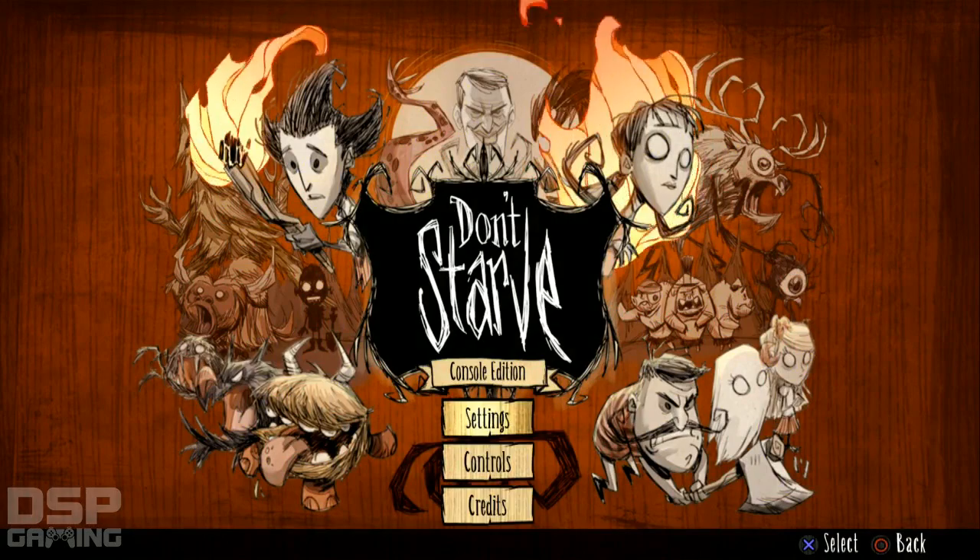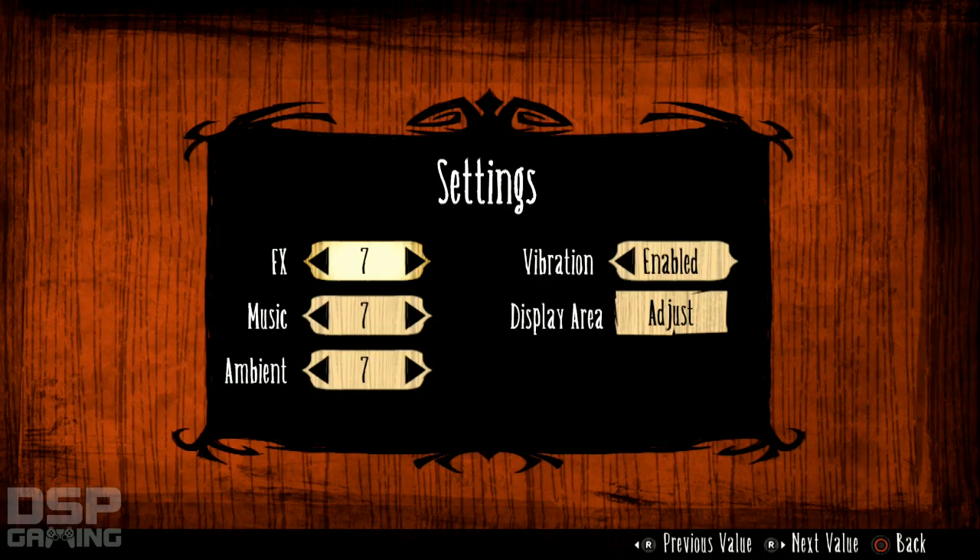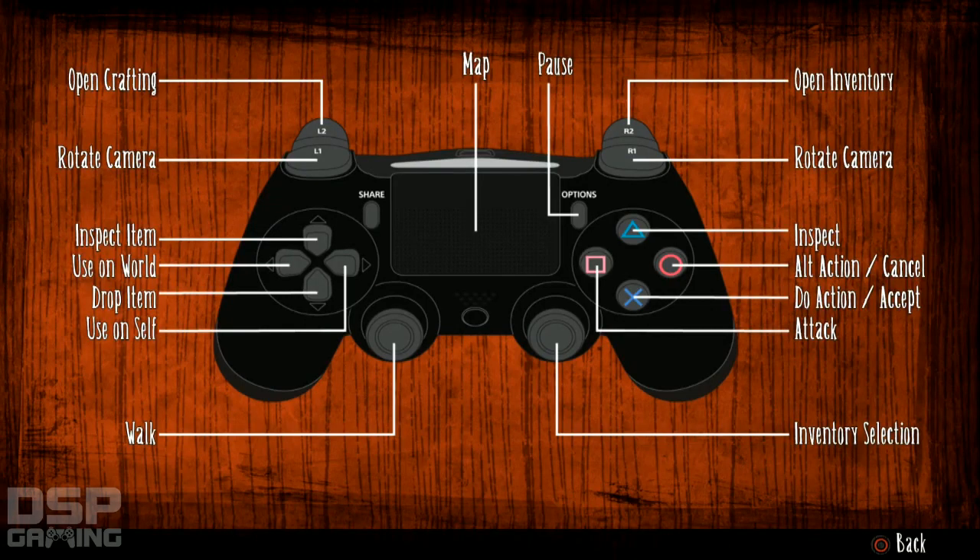Let's check the options before getting started. Vibration enabled, display area looks good — filling the whole TV. Controls: open crafting is L2, rotate the camera with L1 and R1, open inventory is R2, inspect an item up, use on world left, drop an item down, use on self right, walk with left thumbstick, inventory selection with right thumbstick, attack with square, action with X. This is going to be complicated, I can already tell.